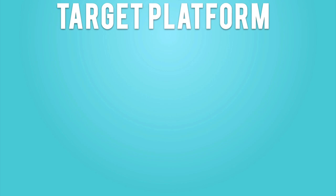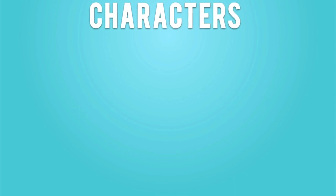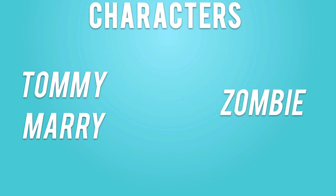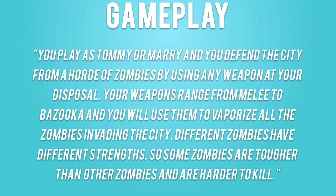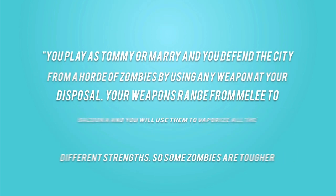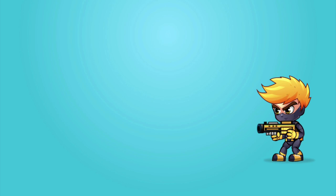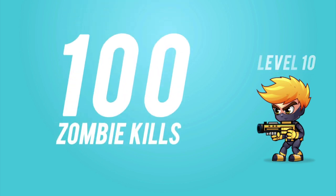The target platform is PC and Mac. The characters we have are Tommy and Mary — two separate characters, female and male, both playable. Our zombie enemies will attack us. You play as Tommy or Mary and defend the city from a horde of zombies using any weapon at your disposal. Weapons range from melee to bazooka. Different zombies have different strengths — some are tougher and harder to kill. We'll have a zombie counter to track kills, so for level 10, the goal is to kill 100 zombies.